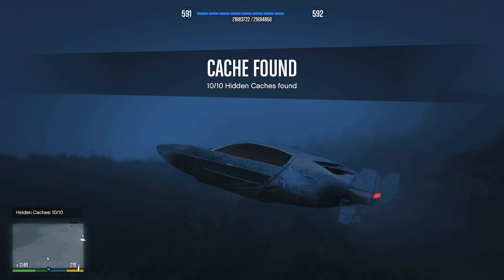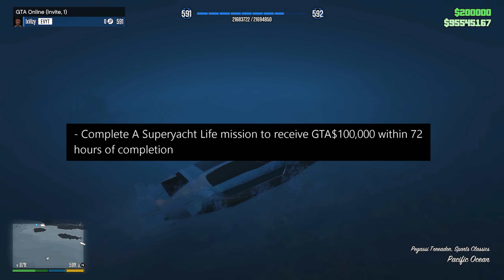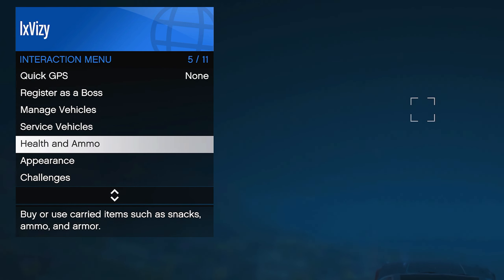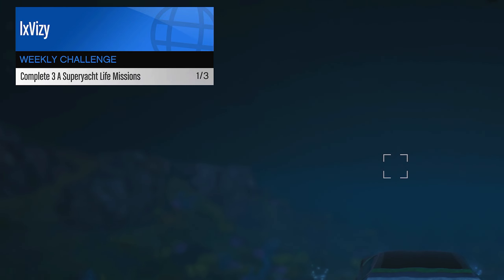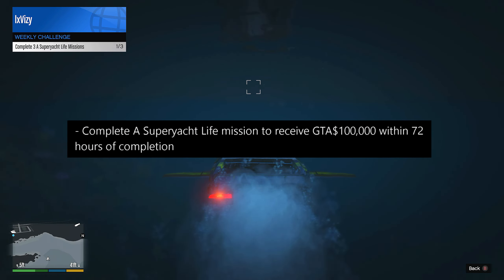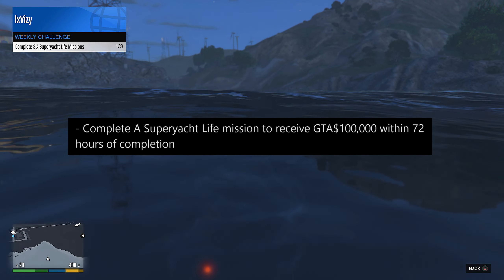Another money method you want to try before the next GTA Online event week starts is the weekly challenge. Open up your interaction menu, head down to the challenges tab, and then select weekly. All you have to do is complete three super yacht lifestyle missions and this will get you a $100,000 bonus. Additionally, if you complete just one super yacht lifestyle mission, you will receive $100,000 within 72 hours of completion.